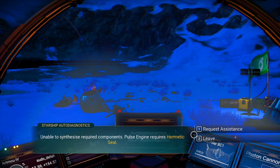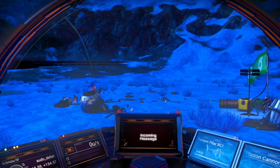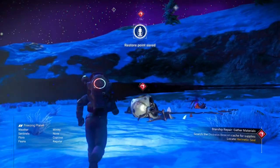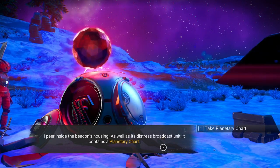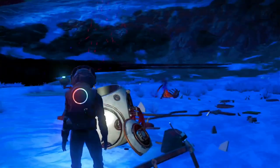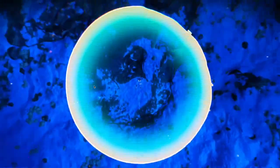Pulse engine requires hermetic seal — request assistance. The iteration comparison reveals hermetic seal nearby: salvage planetary chart from distress beacon cache. So I left click that, right click, E. Notice it places the symbol over this. E to use this — I peer inside the beacon's housing as well as its distress broadcast unit. It contains a planetary chart. Tab — press E to plot route. Navigational data received.